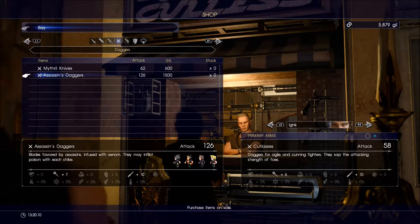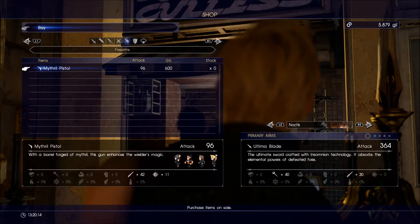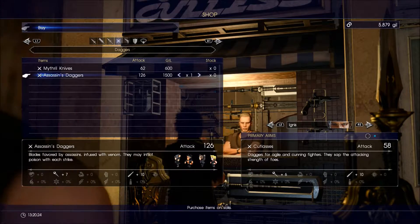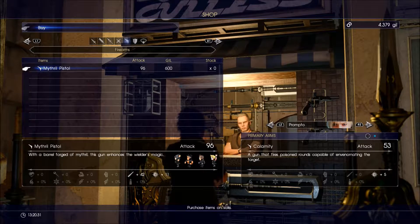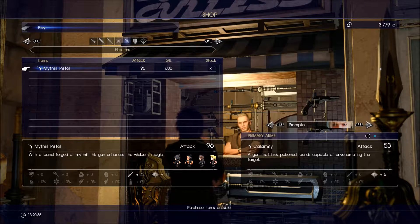Daggers! Who needs daggers? It is Prompto. No, Prompto doesn't need daggers. We're on the pistol, we'll stick to the daggers, there we go. Ignis! Currently 58 damage, these do 126 so more than double the damage. We'll definitely buy some of these for Ignis. Mithril Pistol does 96 damage which is better than the 53 we currently have, so we'll buy one of those for Prompto.